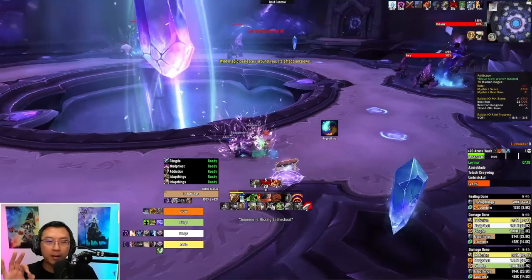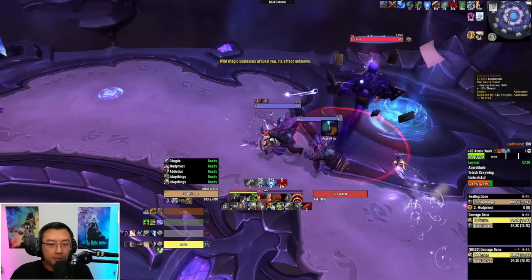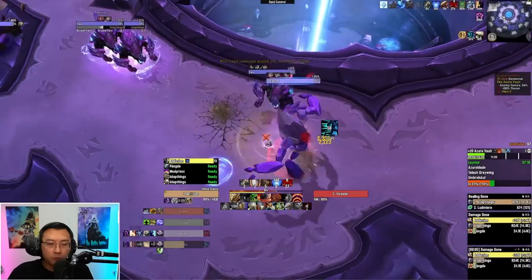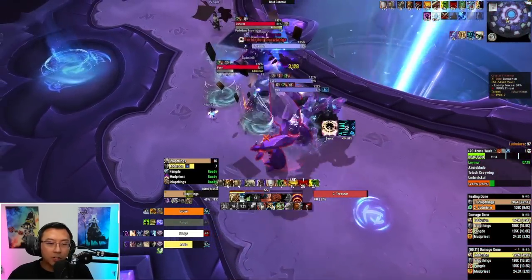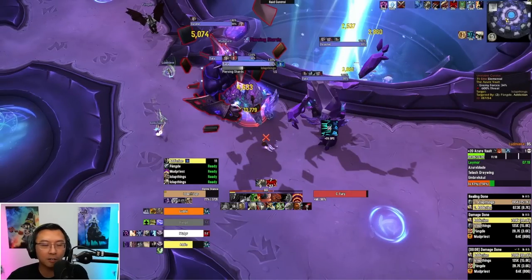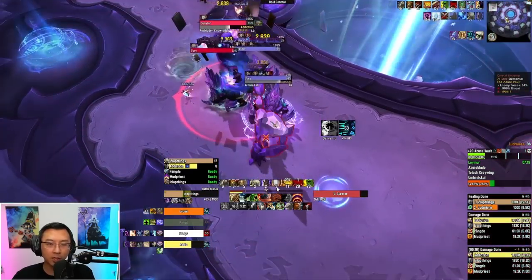This is the first ring of Azure Vault, and on Fortified week this is where a lot of people wipe. The timer on Azure Vault is so tight it forces you to be efficient — you cannot take too long pulling one by one. You need to go for big plays. You can see I'm going for three furies, and keep in mind it's Tyrannical with raging week as well. Those eye shards, those piercing shards, absolutely chunk me. I walled before the shards landed — that's a huge cooldown for a Warrior — but even then it chunked me massively.